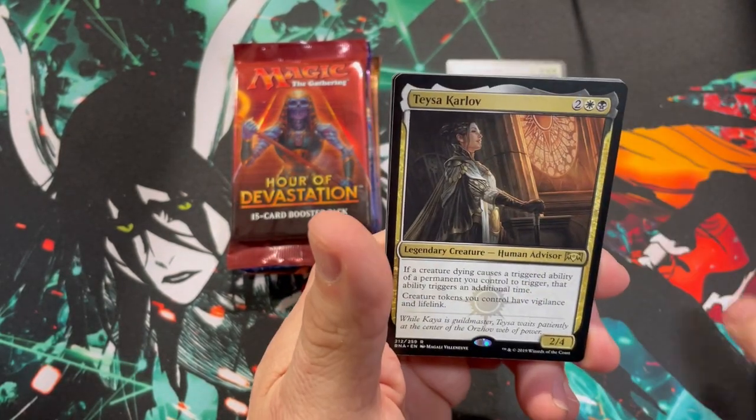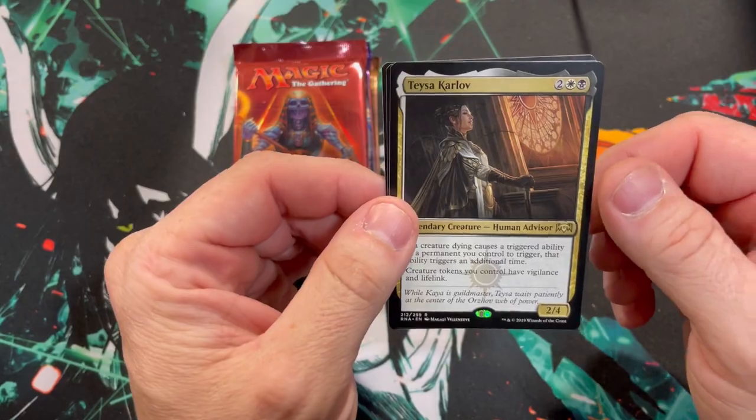Angelic Exaltation, Cavalcade, and a Tasha Karloff for you guys that like to do triggers with tokens.